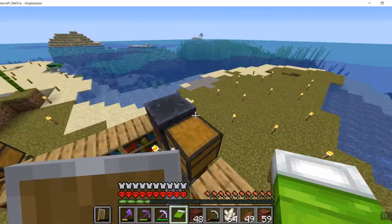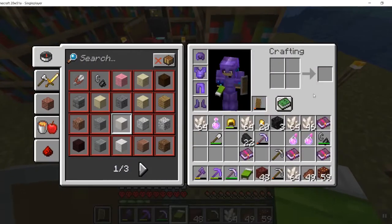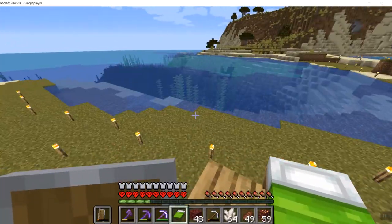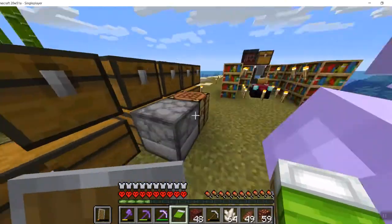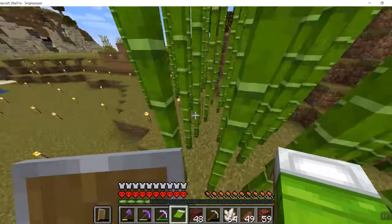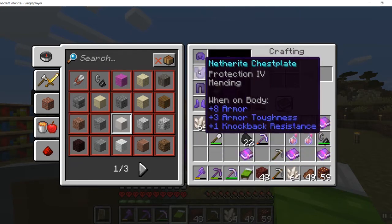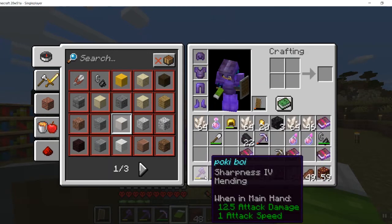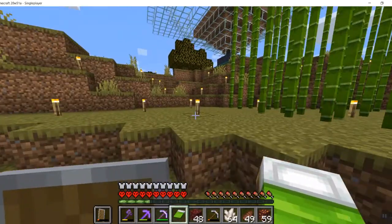Now let's add Soul Speed — boom! How much does Unbreaking cost? 34 — what? We're not going to be able to add four or five more enchantments on this thing. There's Thorns, Depth Strider, and others — I think there are four or five more we need to add. Thorns, more Soul Speed, and Unbreaking are still needed. It's probably going to be more expensive, but that's fine — it's still amazing. Now we need Unbreaking on this, this, and this.